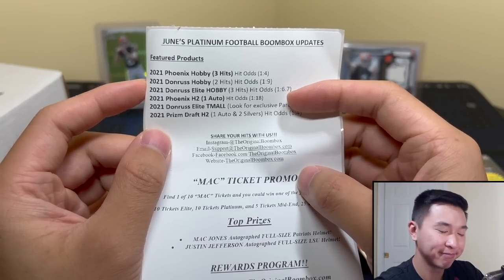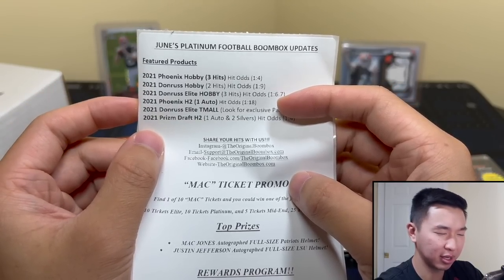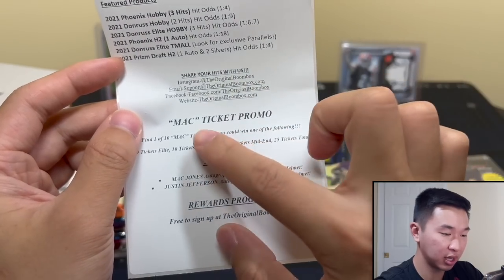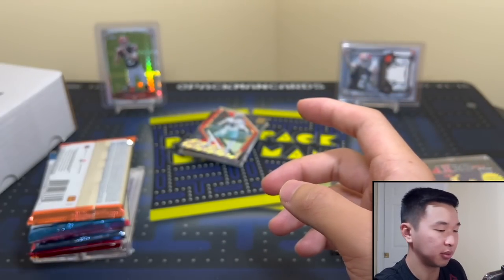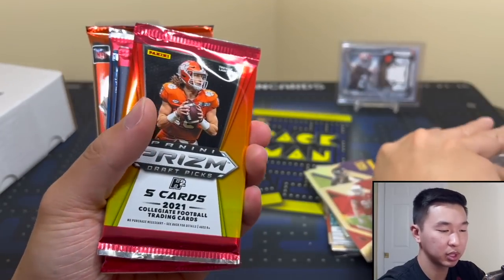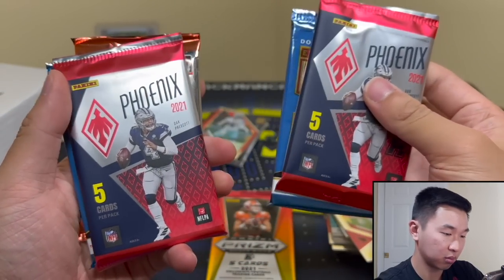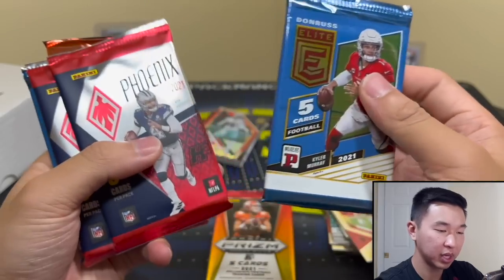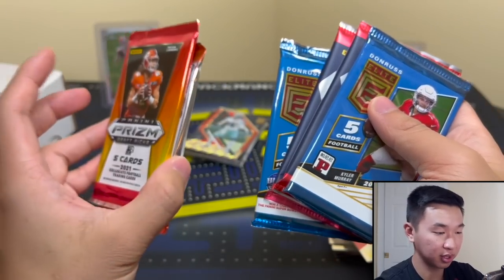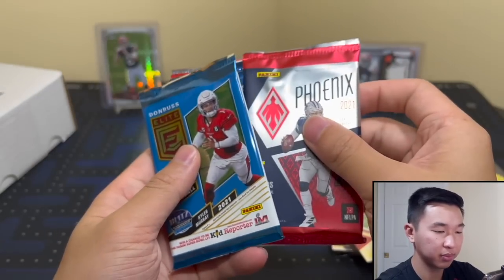H2 Phoenix again, Elite Team All, Prism Draft. Mac ticket promo, social media — there we go. So we have the 80-point, I could personally do without that one. We have the Phoenixes, the H2. We have Team All Elite, and then Donruss — could do without those two personally, and the H2. But I guess this is what it is. Going in this order.